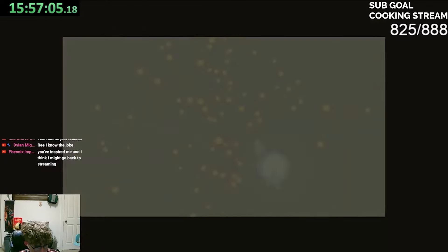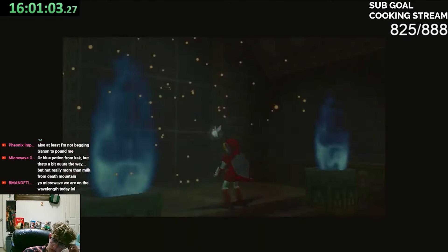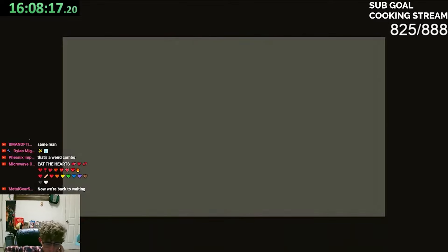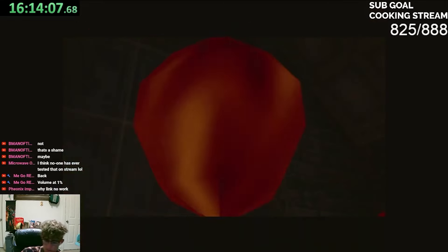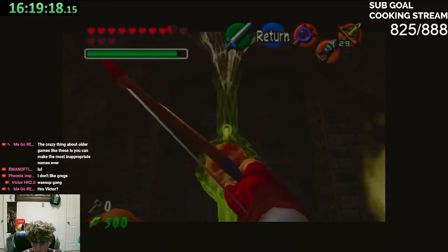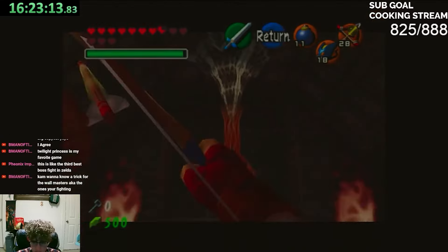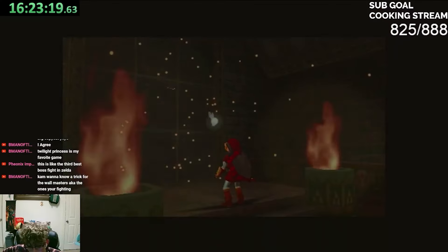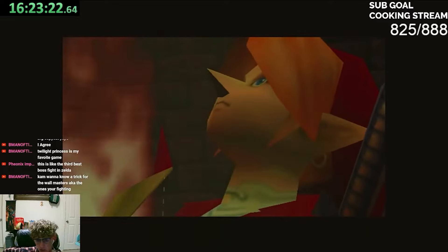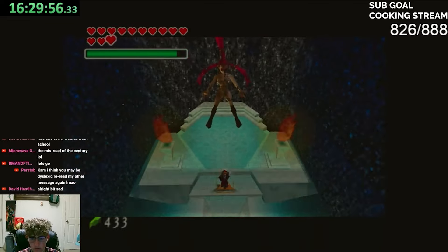The final dungeon, Inside Ganon's Castle — it's cool, but like most people say, it's just a repeat of all the other dungeons, so it's very repetitive. I don't rank it as highly as others might. The Forest Temple, Desert Colosseum, and Shadow Temple are all better dungeons in my opinion, so Ganon's Castle gets a B. Now let's move on to the bosses!